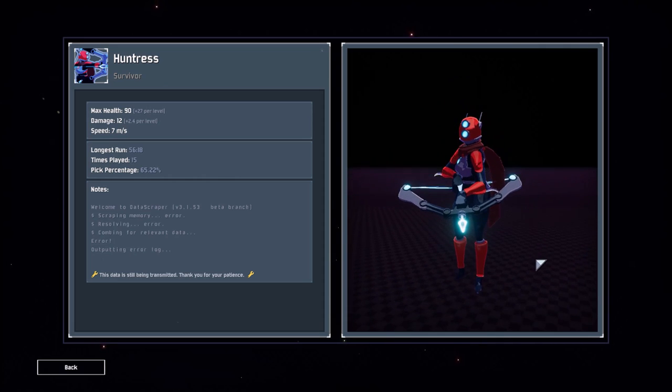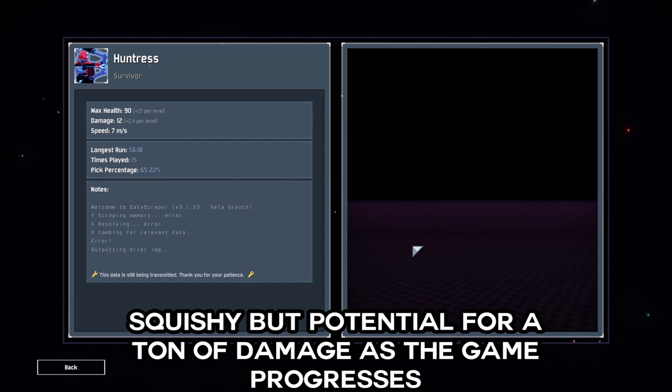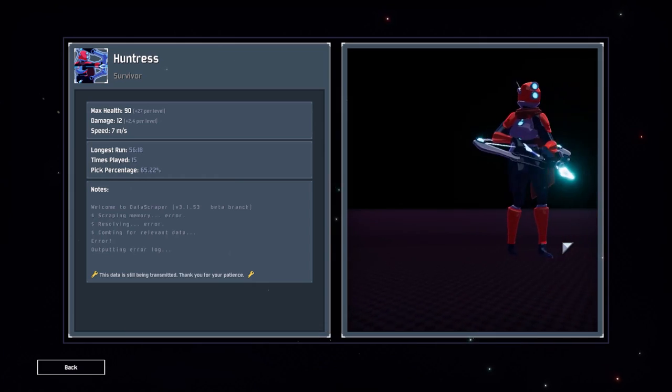Let's get into her stats really quickly. Her maximum health is only 90, which is currently the lowest among 6 available characters in early access. Her damage and speed are both average at 12 and 7 meters per second respectively.